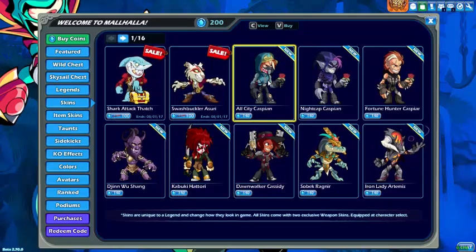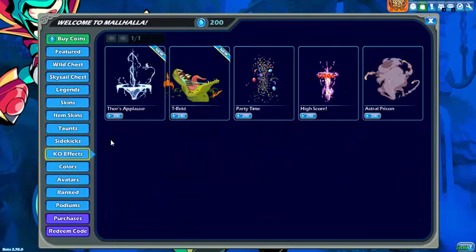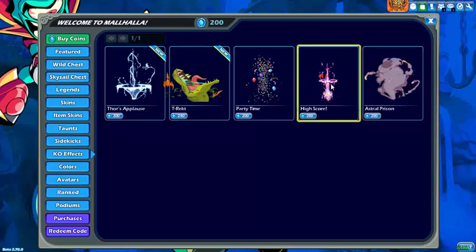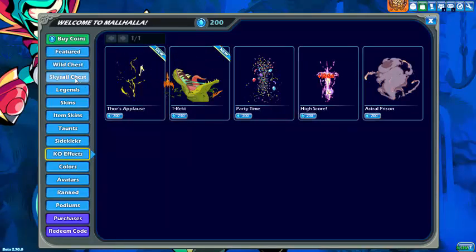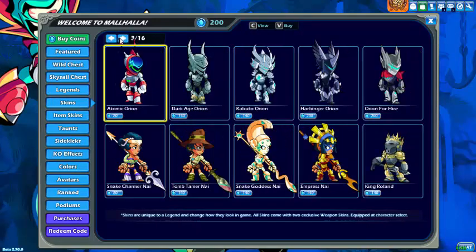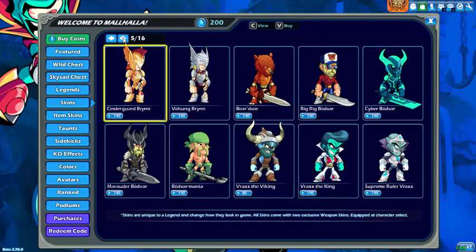I'll just make this bigger so I can actually see. Here I was just talking to some friends. I was going, what should I get? Because they were saying get a KO effect, but these cost heaps of Mammoth Coins. I realized I'd like some more skins because they're fun. I've already got the Come At Me Broke Taunt, and I don't have a Sidekick, so I may get one of those instead of the Wild Chest.